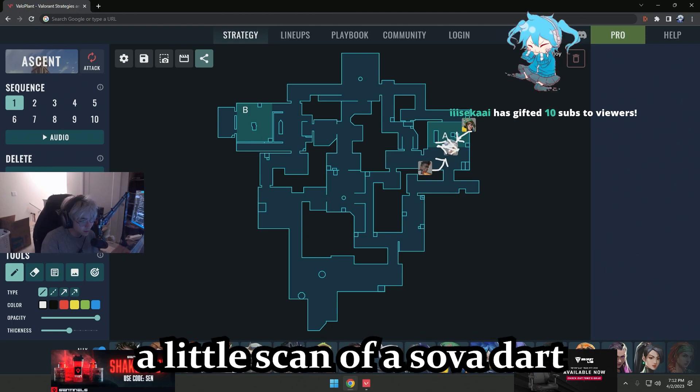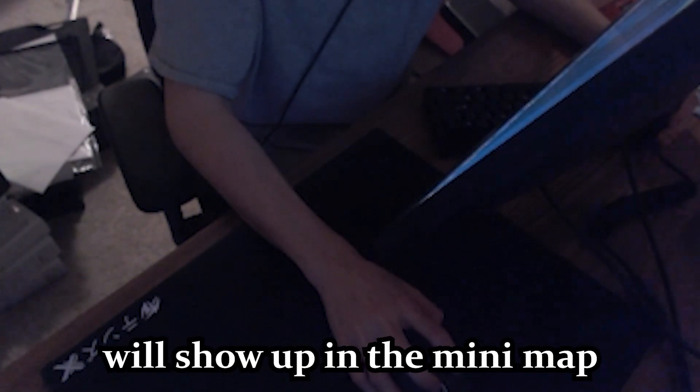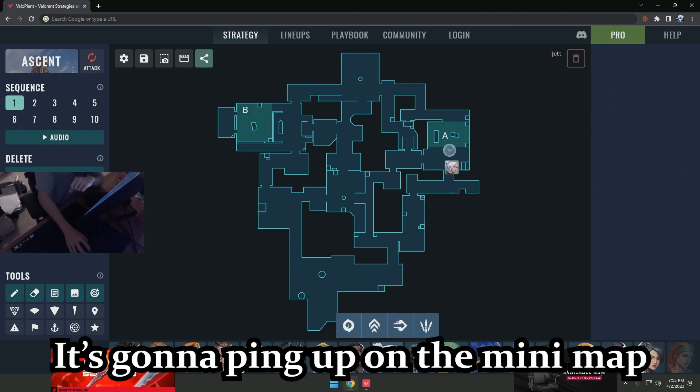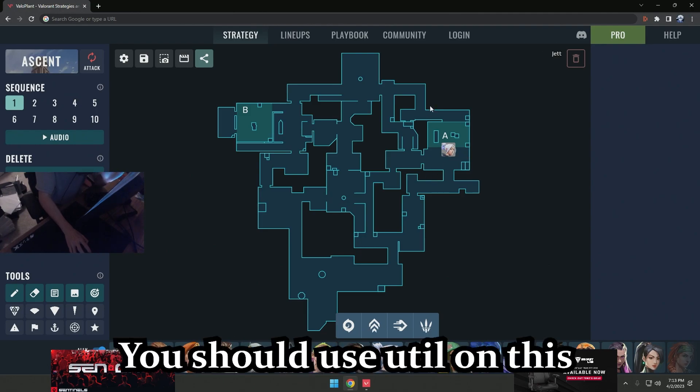You basically do a little scan like a sonar dart. You see my mouse here — this is what you do when you dash out as Jett. You do this with your mouse, sweeping left and right, because anything that you see in the middle of your dash will show up on the mini map. As long as you can see the left and the right mid-dash or anything around it, it's going to ping up on the mini map and help let your team know whether or not you should push a specific area.